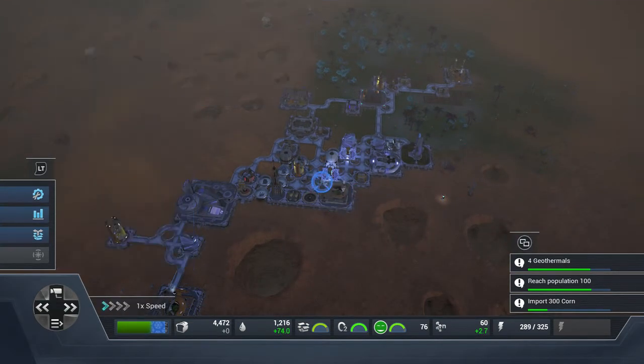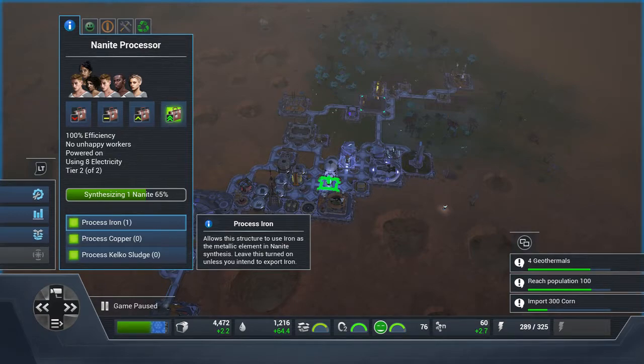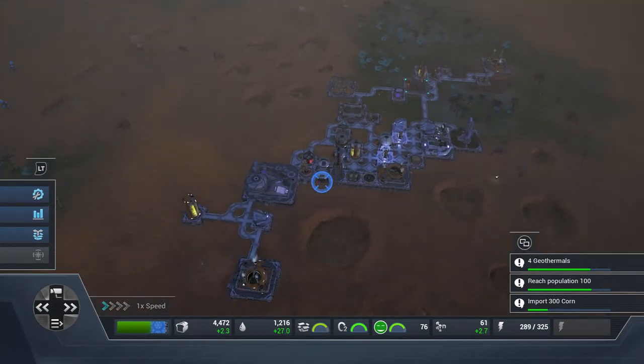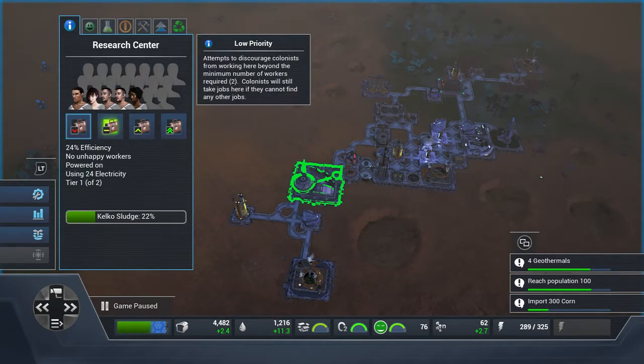When you do this, allow the use of copper as the metallic element in nanite synthesis. Leave this turned on unless you intend to export it. Leave that turned on. You won't be able to produce nanites on this level. But once you get copper, iron, and kelco sludge — remember, you have to research it first in the research centre.